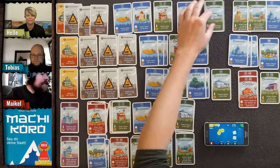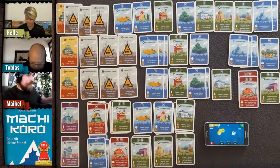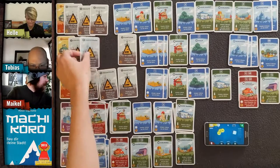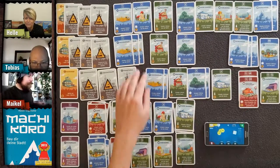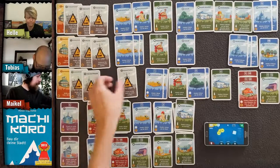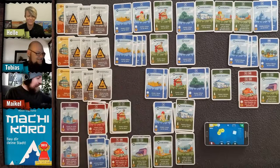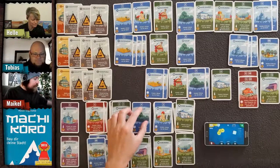Tobias rolls one die — a four, nothing happens for anyone. He buys a wheat field.